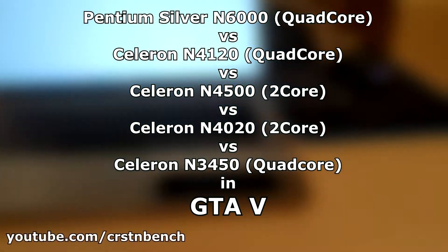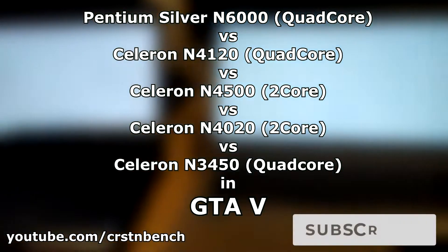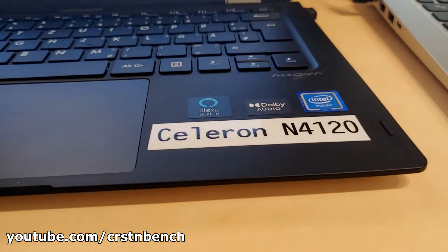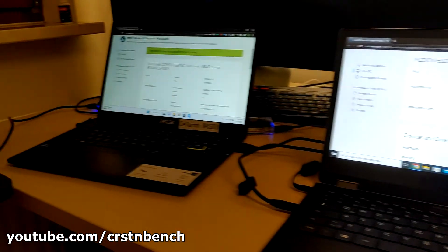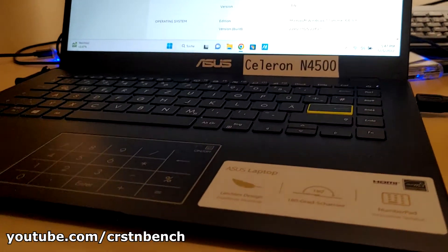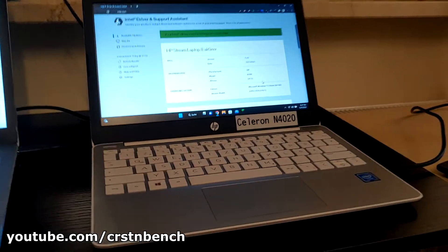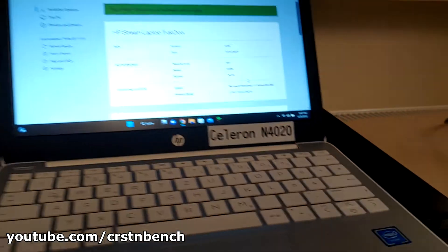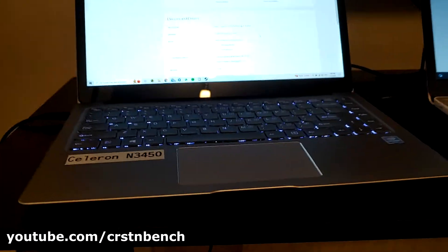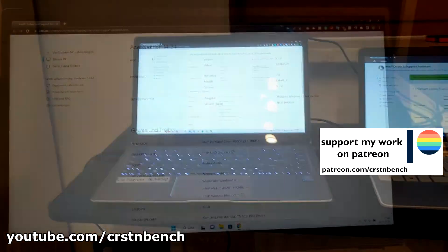Hello everyone, welcome to a new video on this channel. Today a really blatant pain-in-the-ass benchmark: we test five systems from the current Intel entry series in GTA 5 — to be exact, the Pentium Silver N6000, a quad-core CPU; the Celeron N4120, also a quad-core CPU; and the Celeron N4500, a dual-core CPU.